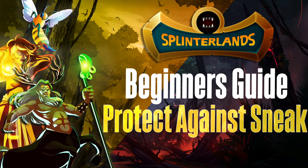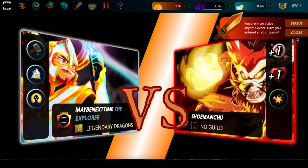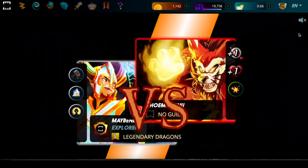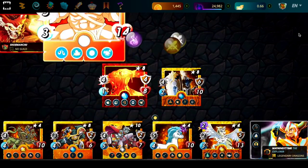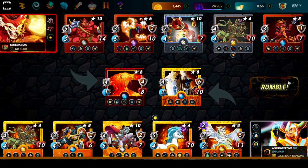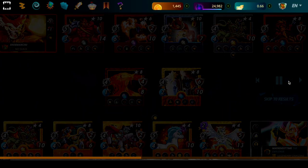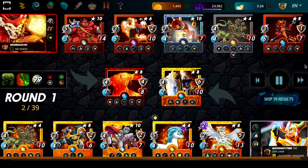What characters can you put out there on the battlefield to help counter sneak? So I found this battle here — this is perfect because we have a ruleset where all melee characters have sneak and only melee characters are allowed. So you're going to see everybody out there with sneak. Both these players were expecting a ton of sneak because that's the only thing you can stick out there, so they've got a ton of counters. We're going to look at a bunch of these.